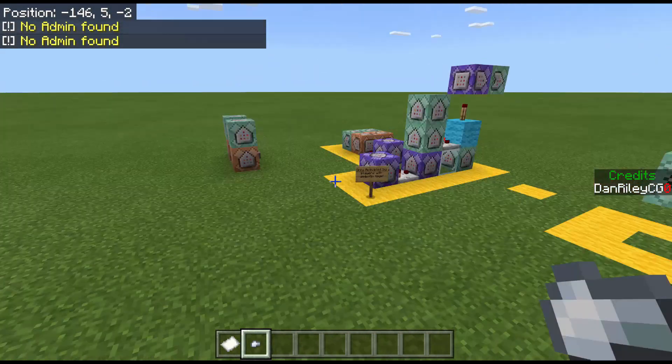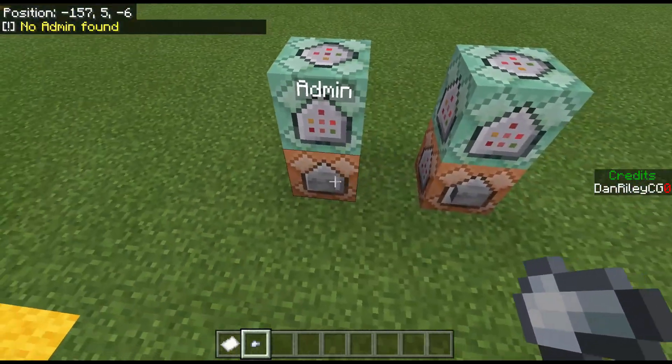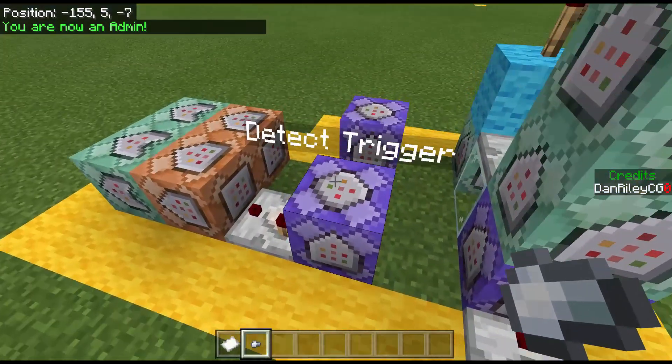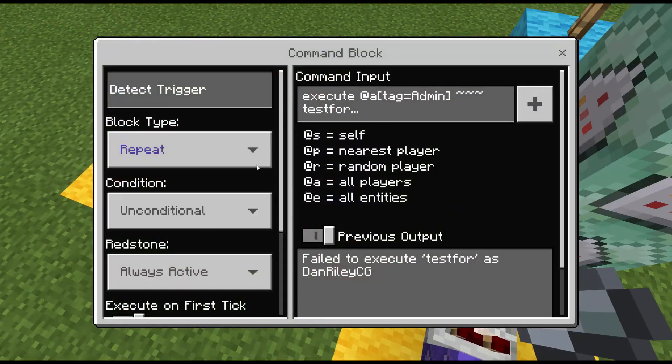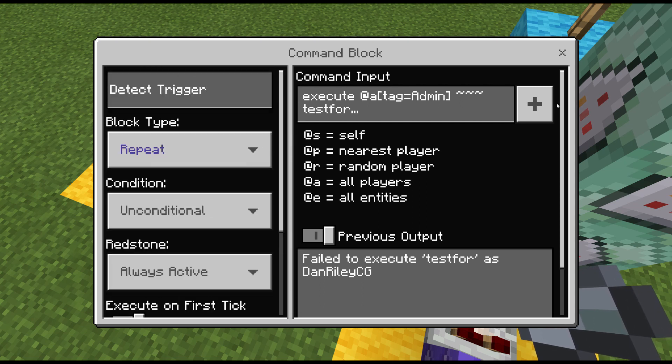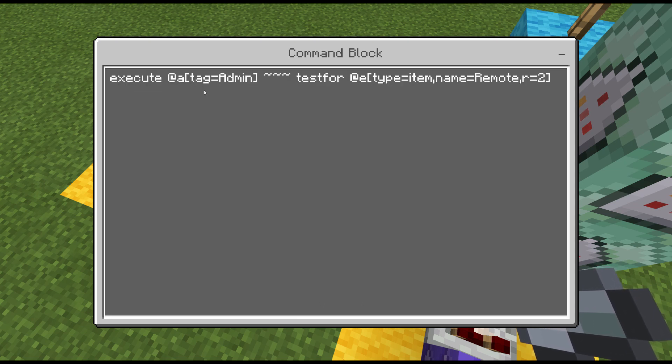By cloning a version of the command block that previously ran successfully back into place, the system resets itself to a positive state after one second. This ensures the system is as smart as possible and doesn't stay perpetually active. Non-admins can spam as many remote items as they want — they will always be deleted and the system will never be triggered.